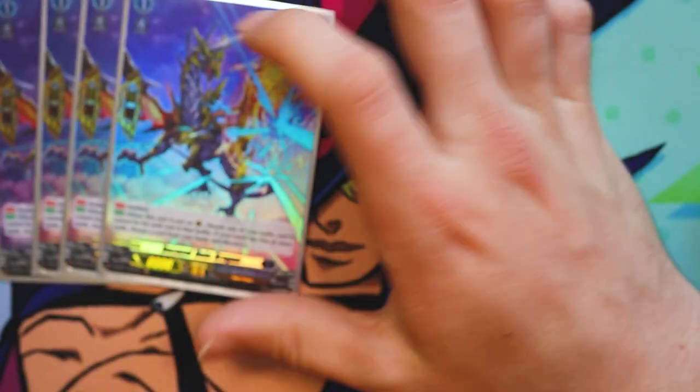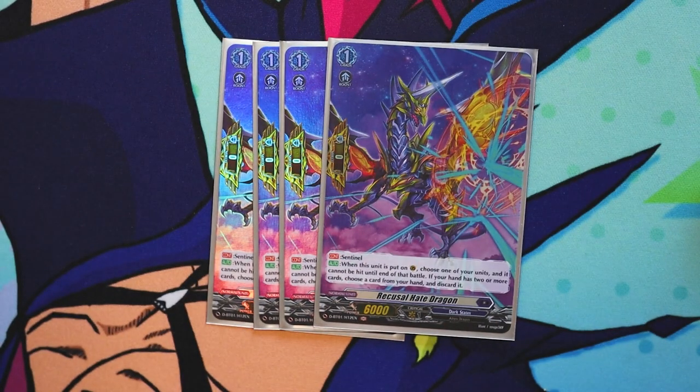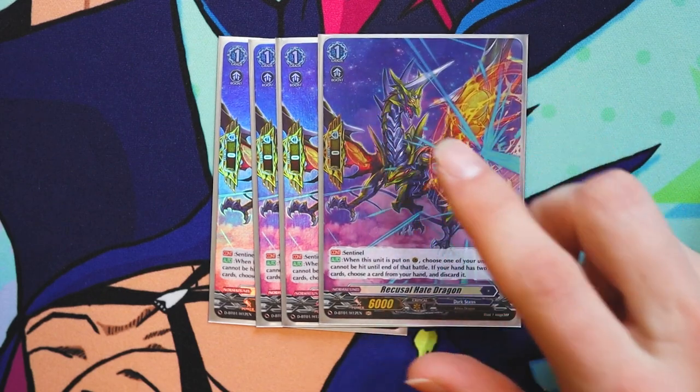Then I run four Recusal Hate Dragon — it's just the PG. Same thing as all of them: if you have two or less cards in hand, use it, it's free.